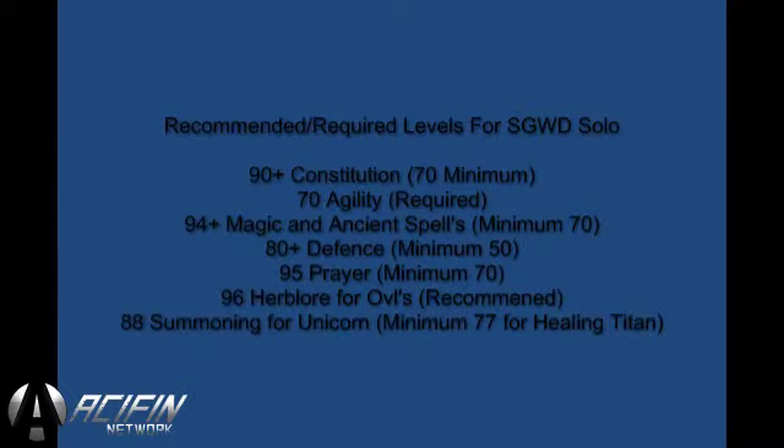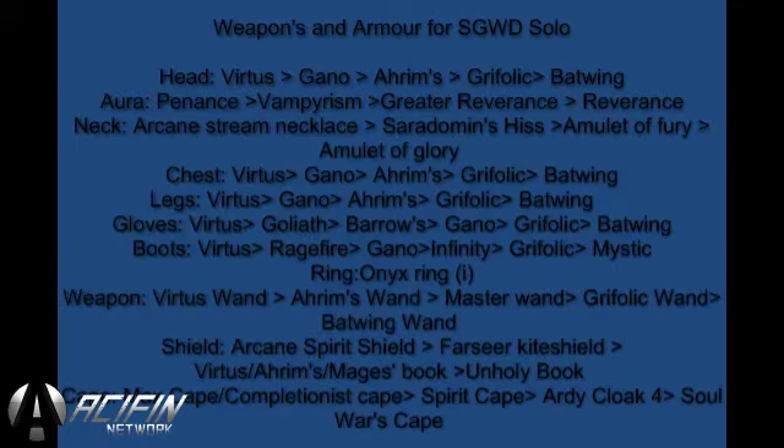On screen now you will see a list of recommended and required levels for the Ceridome and God Wars Dungeon solo. These include 90 plus constitution with a 70 minimum. 70 agility is required to enter the Ceridome encampment. 94 plus magic and ancient spells with a minimum of 70 magic with ancient spells. 80 plus defense with a minimum of 50. 95 prayer with a minimum of 70. 96 herblore for overloads, recommended. 88 summoning for a unicorn with a minimum of 77 for a healing titan.